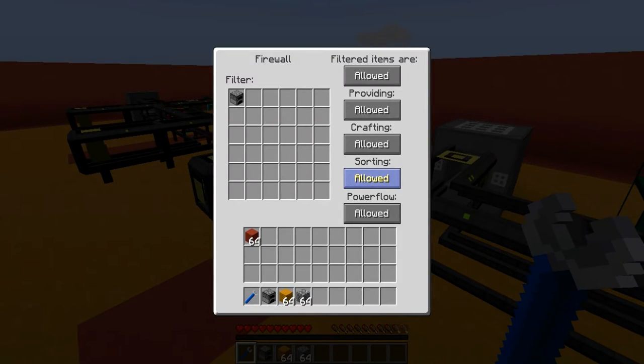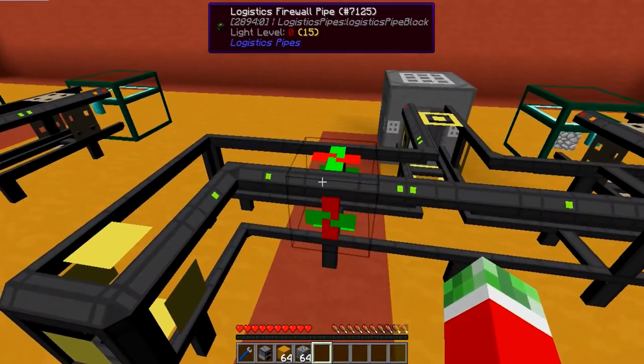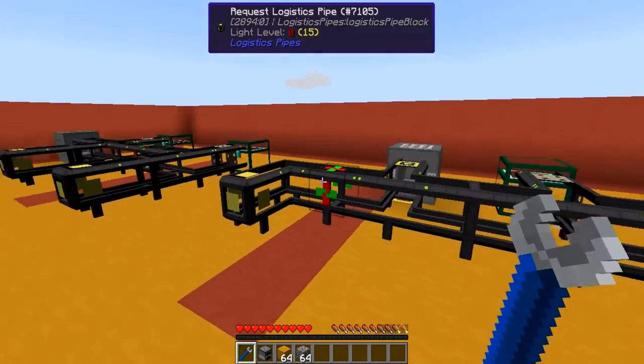There's also sorting, which is if you were to use something like a crit sort module to automatically put items in a specific place. If you were to set this to blocked, it would not allow the items to pass through and be sent to the appropriate location.